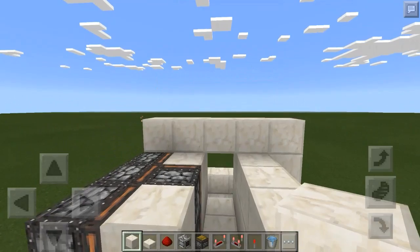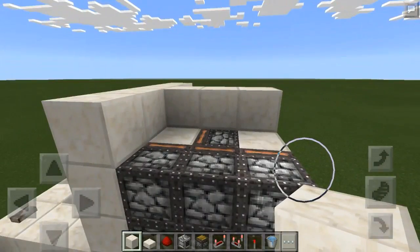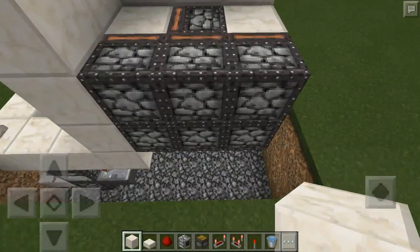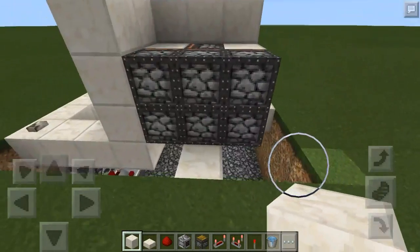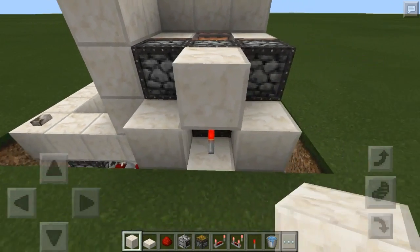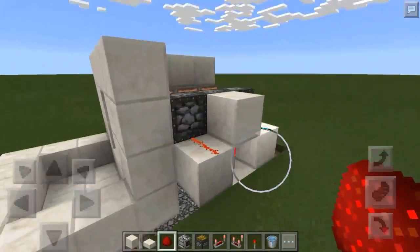Place a floor right there, a wall right here, then a ceiling right there. Now we're going to do the circuitry for this door first. Place a block just below the middle piston, put a redstone torch on that, then place blocks on both sides of that torch, place a block on top of the torch, and then place redstone dust on both of those blocks. That will extend these six pistons.